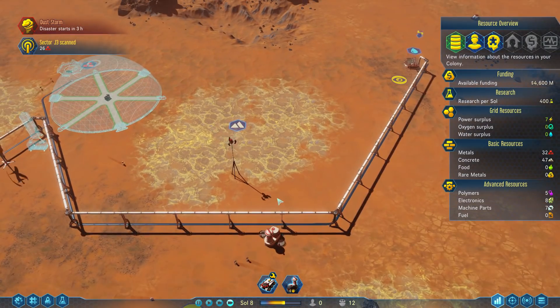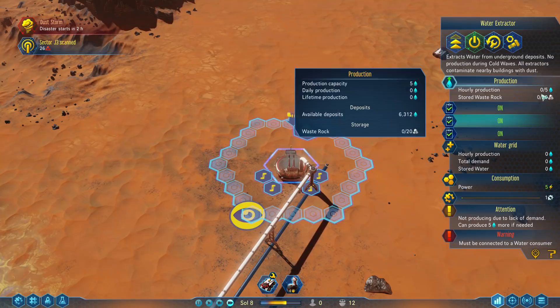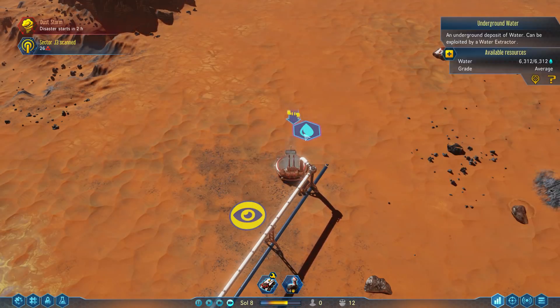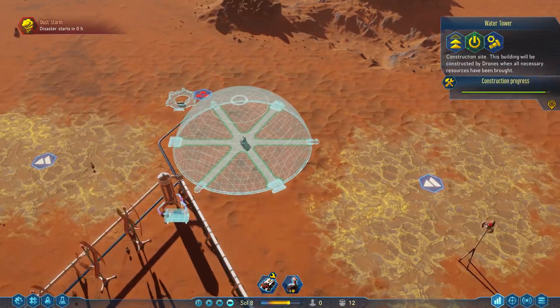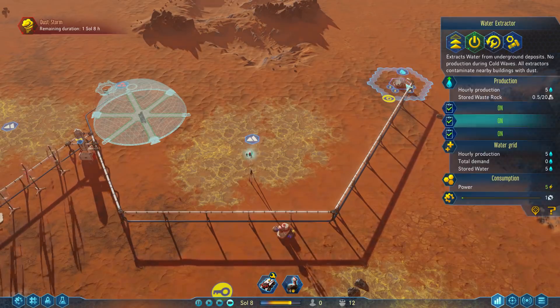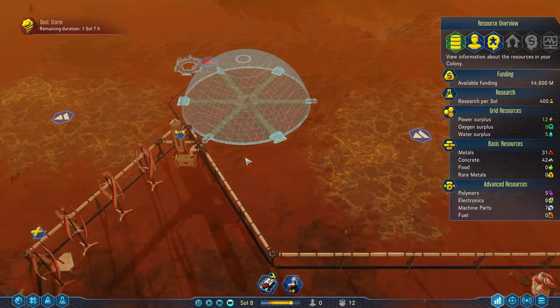That symbol of being disconnected from a network will go away as soon as we have a water tower connected. The water tower will fill, and once it's filled the water extractor will sort of pause its work without giving any warning. The oxygen tank is saying it's not connected to anything producing oxygen — and that's absolutely right. There's a moisture evaporator we can use to produce a little bit of water, which is going to be important. Let me do that before I go any further and run out of material.